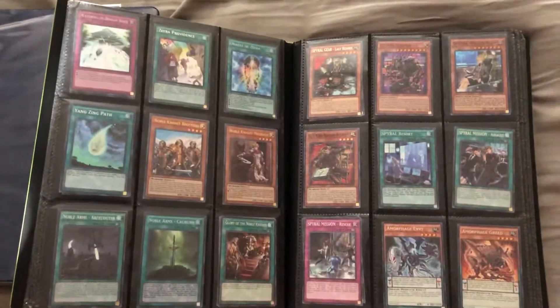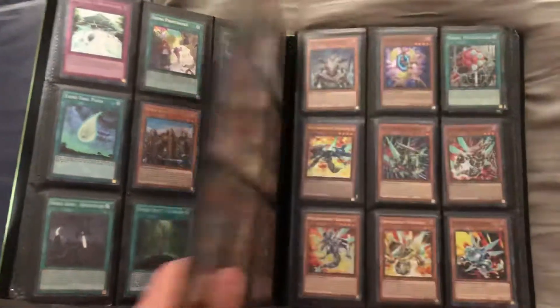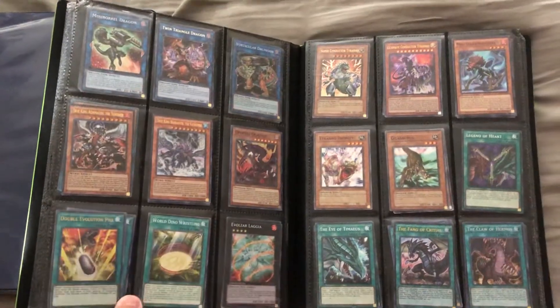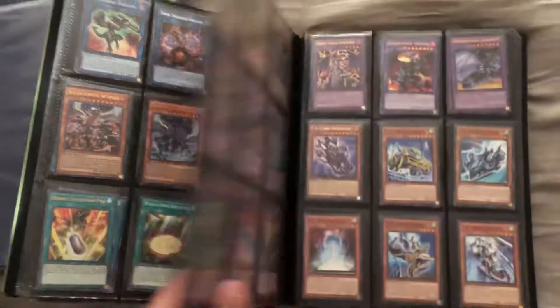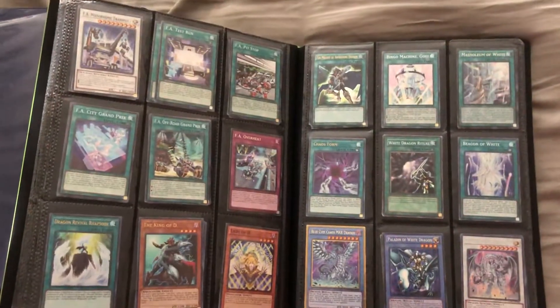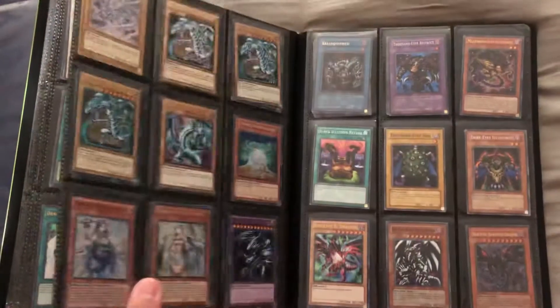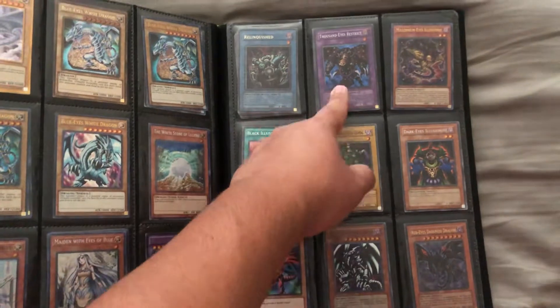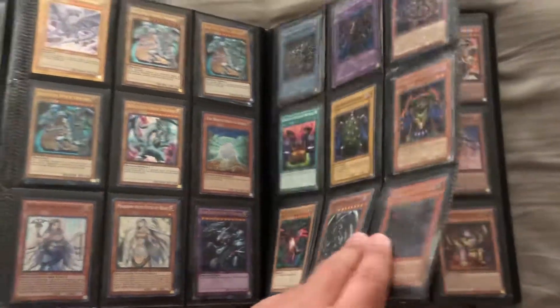Just send me a link to your trade binder, or pictures or videos of your trade binder — whatever you got. I can look through and see what I'm interested in. I'm always looking to pick up random stuff. There are four Sagar Pegasus and then two secret rare Thousand-Eyes Restrict.